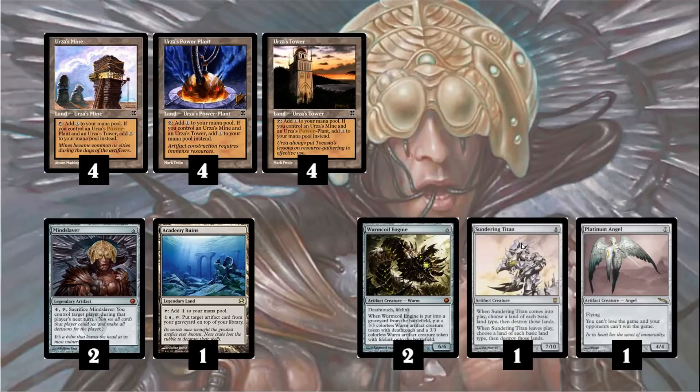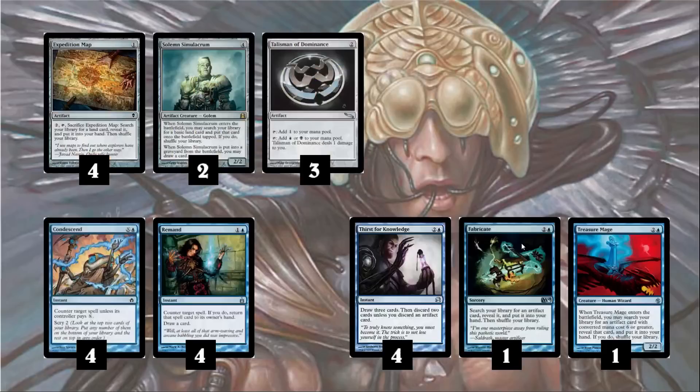All of these rely on powering out a lot of mana with the Urzatron lands. The rest of the deck comprises mostly of counterspells, ramp, card draw, and card selection. The deck is heavily reliant on getting the Urzatron lands online, so we have a lot of tutors and card search. Expedition Map is a tutor for lands — very often you'll use it to complete your Tron. You can also use it to fetch Academy Ruins to finish off the combo, fetch an Island to fix your colors, or even a Tectonic Edge to break up your opponent's game plan.